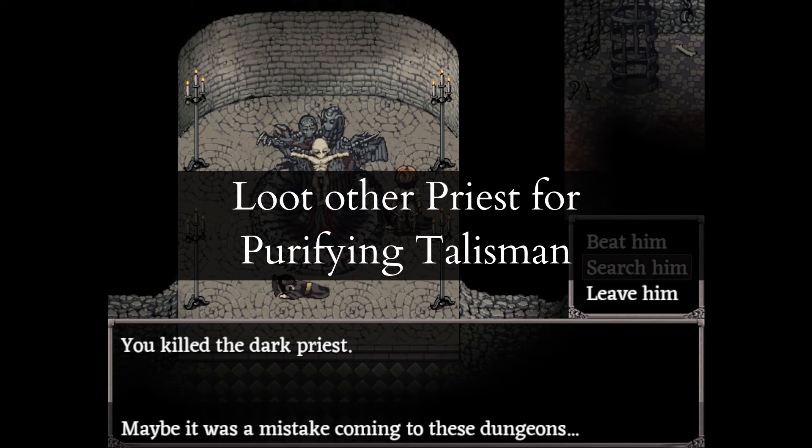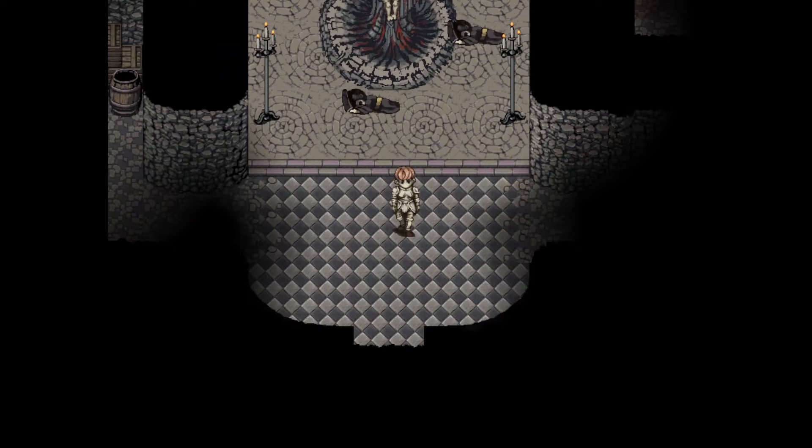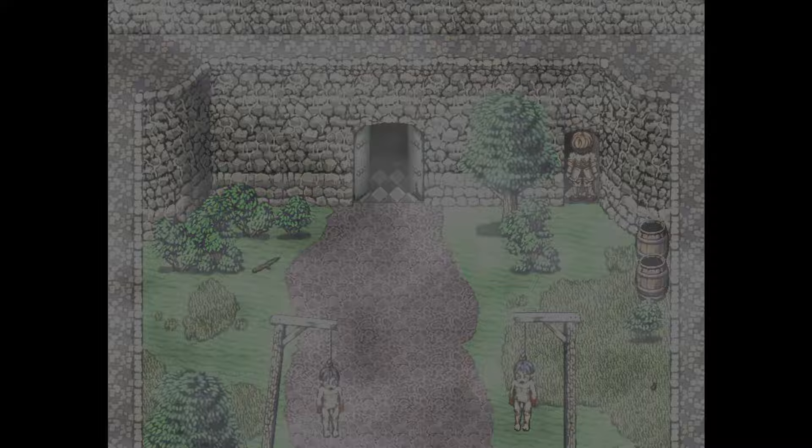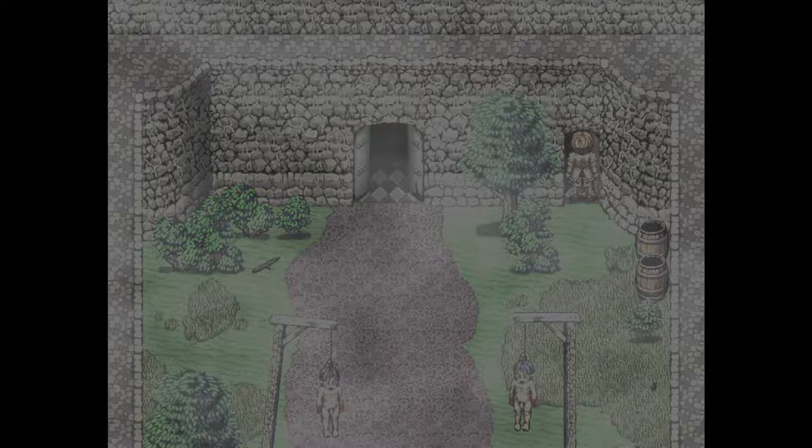Head south. If the sealed wooden door was in the courtyard, use a purifying talisman to open it. If the sealed wooden door wasn't in the courtyard, it's somewhere in the level one entrance and you'll have to look for it. Once inside, talk to the hexing table and learn the skill Leg Sweep. You're not actually going to use this in fights — you're going to save it for doors. For some reason, it instantly defeats doors.